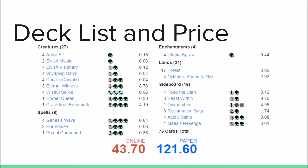So here's the deck list and price. It is 43.7 ticks, $121.60 for real-world cost. The most expensive card in the deck is Eternal Witness, along with Beast Within, but you don't need to play Beast Within — I would recommend playing Eternal Witness though. Very budget deck, and there are some upgrades you could put into the deck that we'll talk about later.